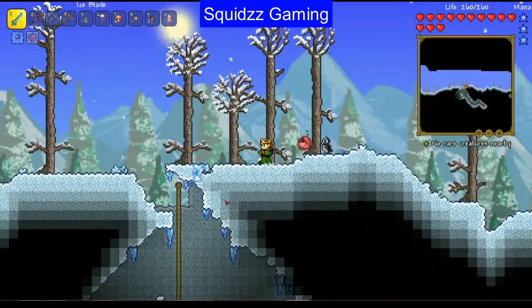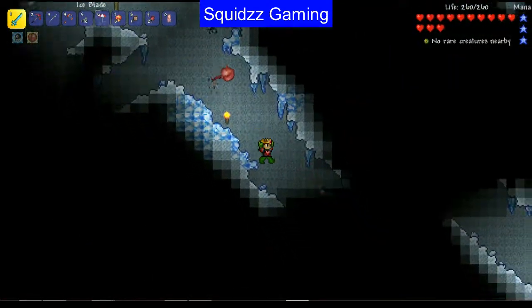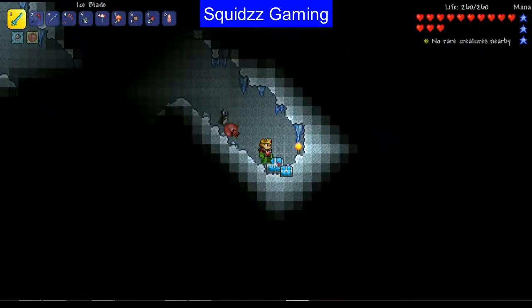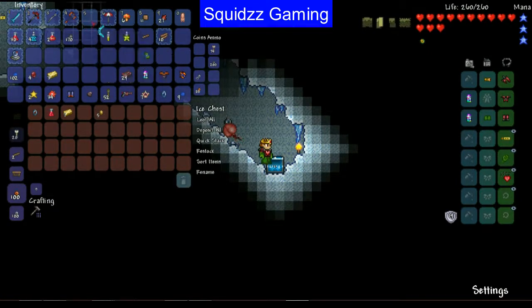I want to go down this little hole and look for the ice boomerang — I never checked here before but I don't want to miss anything. Found it! I don't know why I didn't pick up the ice boomerang before. It's got 16 base damage — still pretty nice. So we've now got ourselves a pretty awesome ice boomerang! I'll put that as a favorite. Also found a lesser healing potion.